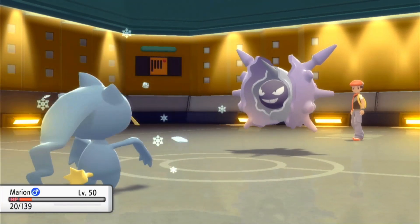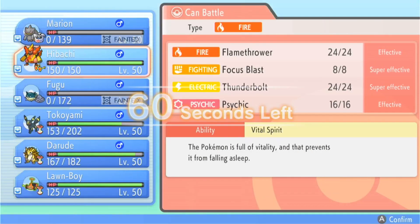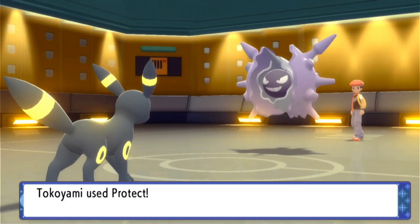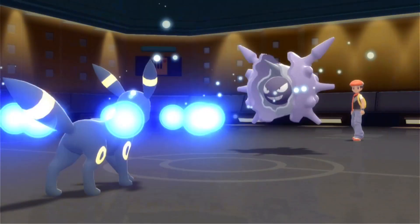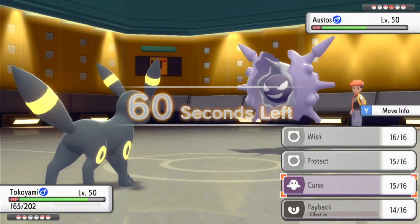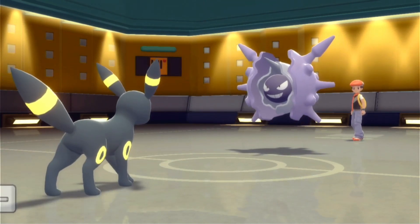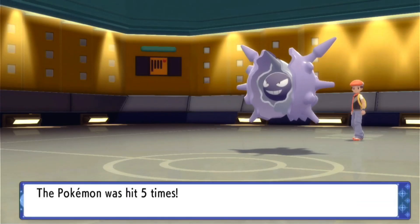We let Banette go down to the Icicle Spear via Skill Link. Our only hope is to get Payback off with Umbreon, but once Umbreon goes down the game is lost. We Protect to get more recovery and increase chances of living the next hit. If I had Foul Play, Cloyster would definitely be knocked out, but with the Payback set we're not in a good spot. We click Payback — here come five Icicle Spears from Skill Link. Cloyster knocks out Umbreon.